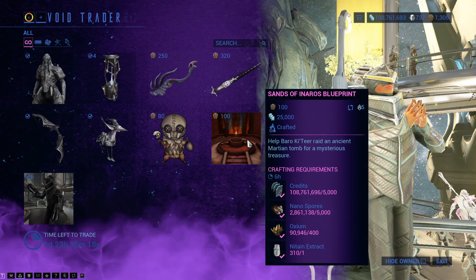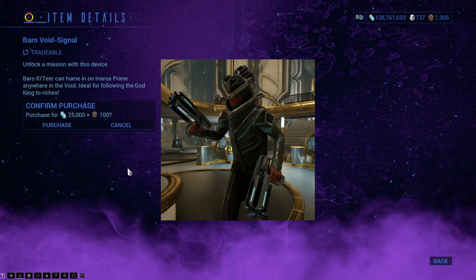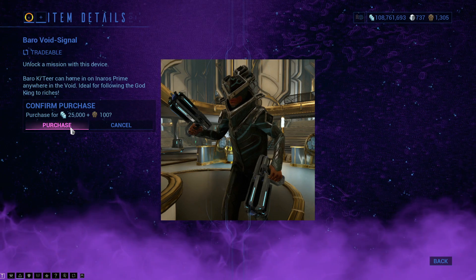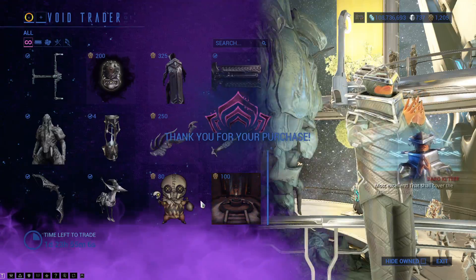The Sands of Honoris Blueprint is a fixed item that comes every time. And if you have Honoris Prime equipped when you go to see Baro, you can also pick up the Baro Void Signal once every time he turns up.